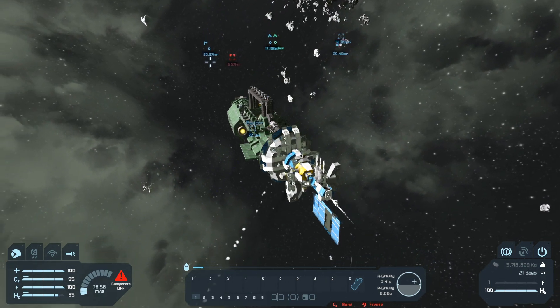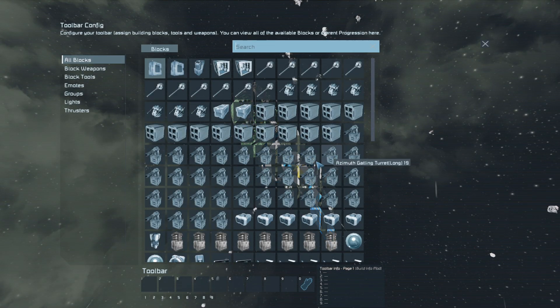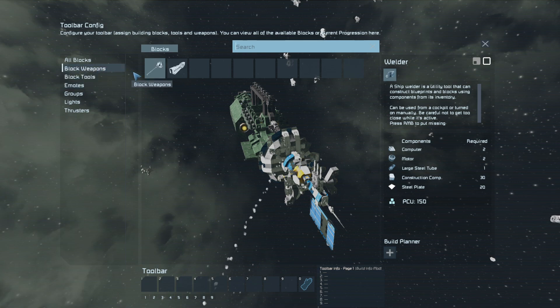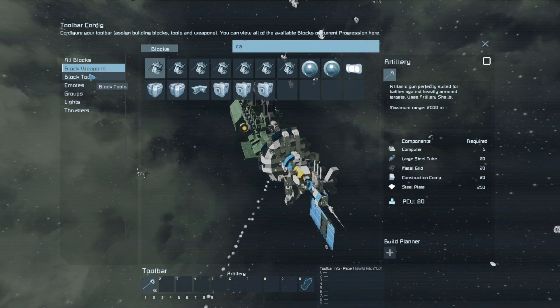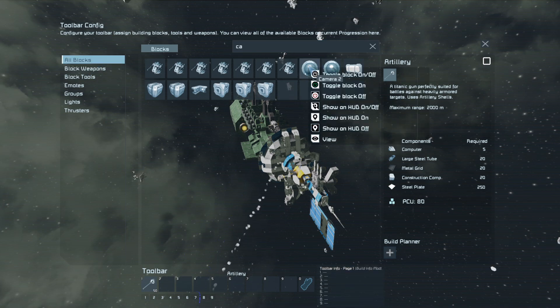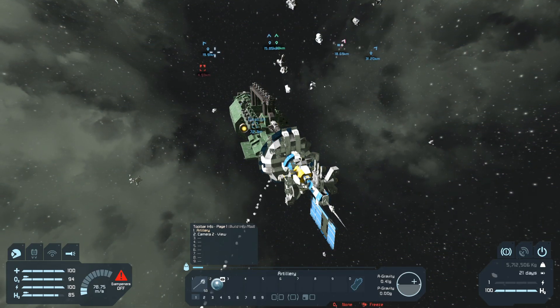We're going to travel like this. We don't have our guns set up in this. Block weapons — that's weapons to fire. Cameras. That's all we need, I think.